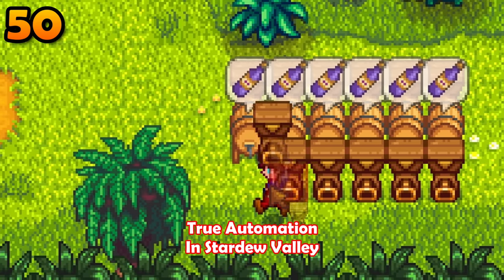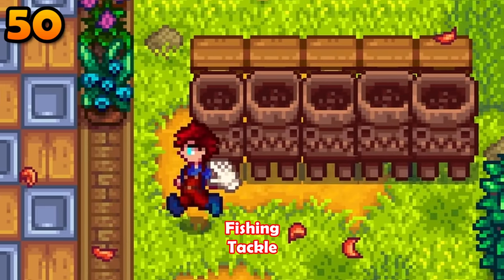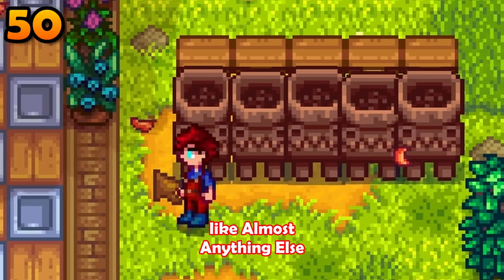The hopper will not allow true automation in Stardew Valley, but it will make it considerably easier to deconstruct fishing tackle, since they cannot stack like almost anything else.